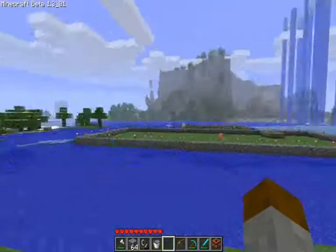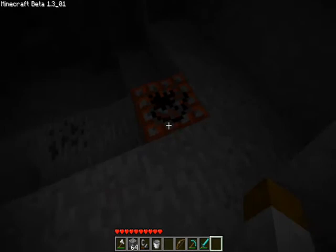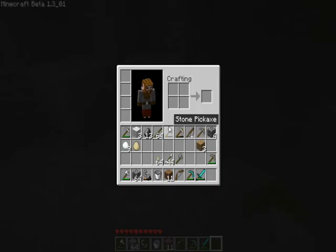I'm going to explode some dynamite in this lovely little cave that I've just found. So we'll put the dynamite down and set her off — boom. It blew a big hole in the cave. I do have some torches, so I'll chuck up a couple of torches, but there's basically nothing down here.